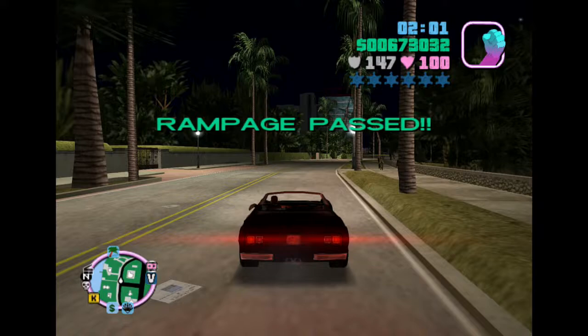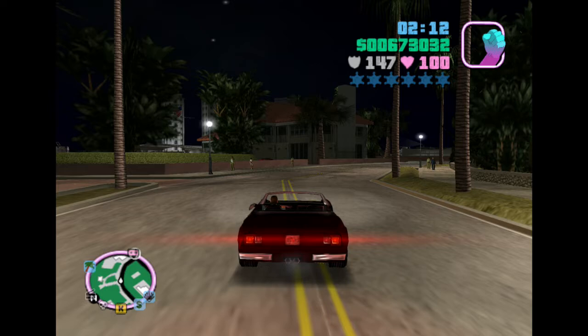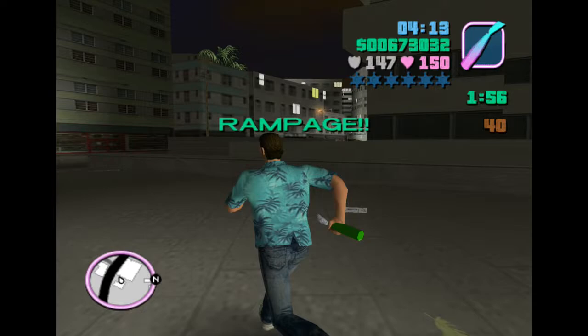If it does, just get a faster car and keep hoping for the best, constantly turning around because the game might spawn gang members behind you. Moving on to rampage number 19, this is at the Lovejuice stairs where that guy robs you of your money, and this one tasks you to kill 40 gang members in two minutes with the Molotov cocktails.